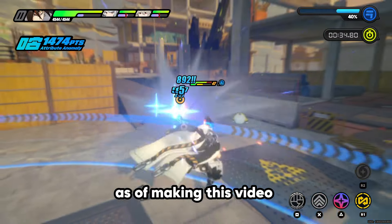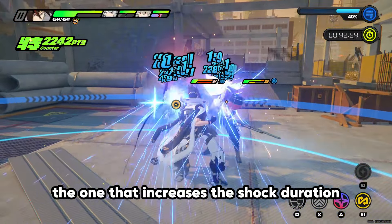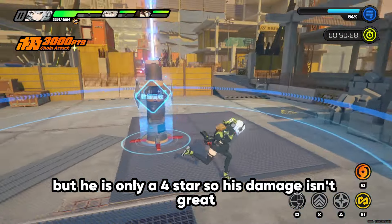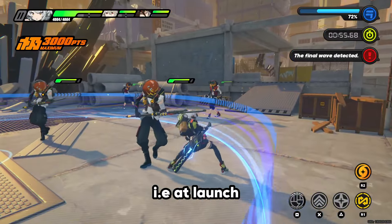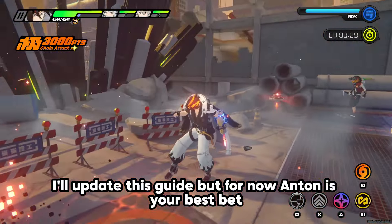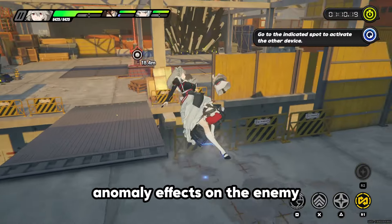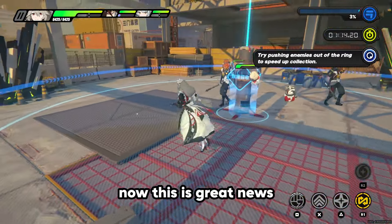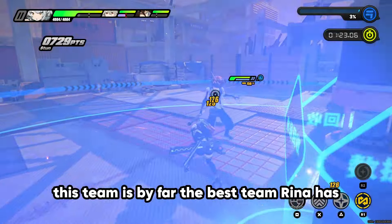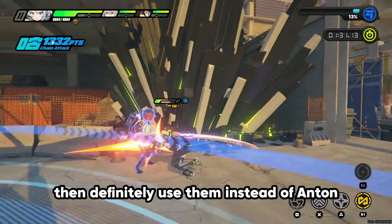For her best team as of making this video: Anton, Grace, and Rina. All three are electric, activating Rina's ability that increases shock duration. Anton fills the main DPS role — he's only a 4-star so his damage isn't great, and he's currently the only main DPS electric character available at launch, but once a better electric DPS comes out, use them instead. Grace is an anomaly S rank character who excels at inflicting shock, and with Rina's buffs supporting anomaly effects, this is by far the best team Rina has right now.